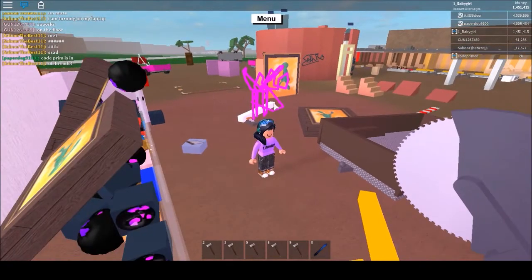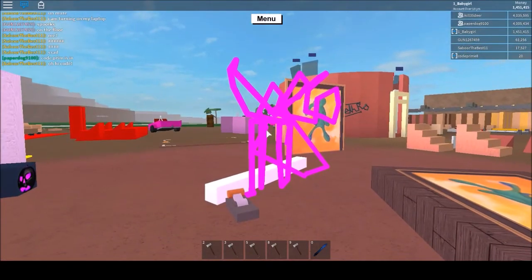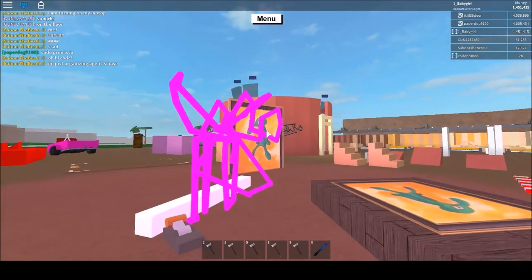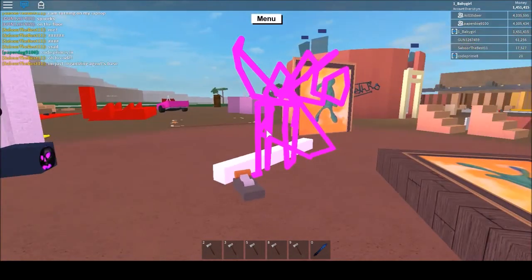I have to credit Agent N, also known as Paper Dog 9100 — he made me this awesome purple little design that lights up at night because he knows how much I like purple. When it's nighttime, it glows through my base. It's awesome.